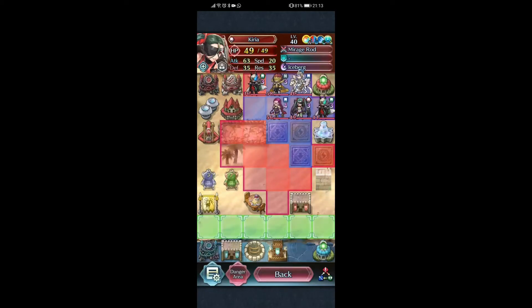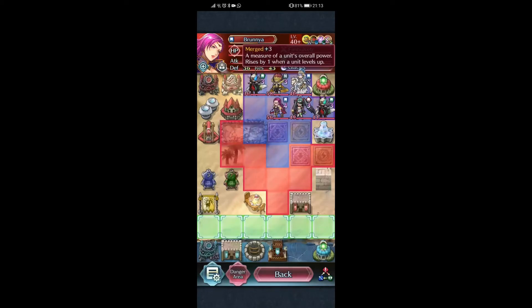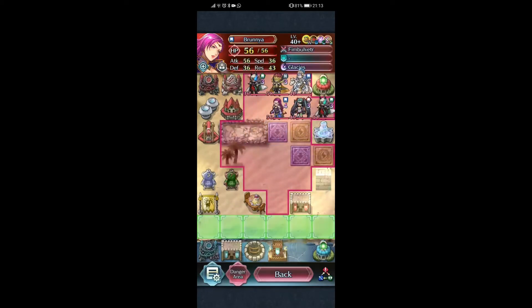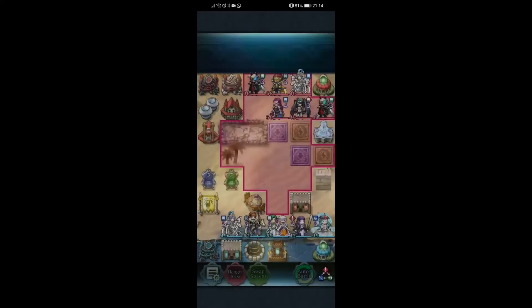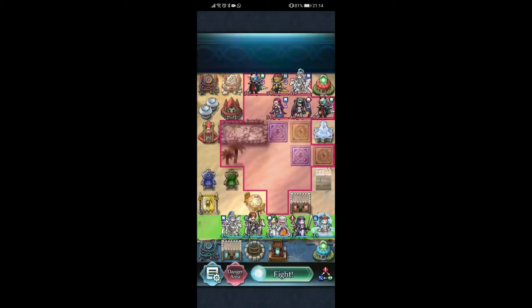I don't think that my Byleth is currently strong enough to take this — she's just a plus three, plus three brand new, and she could be higher merged. But there are two very tanky frontliners in Kiria and Brunnya, and they make the rest of the team much tankier. I found a solution where I essentially just use Legendary Leif — and there's not much else needed.